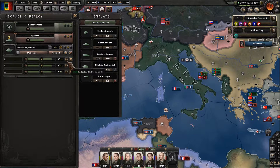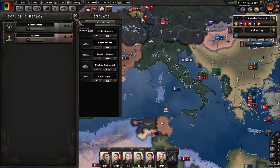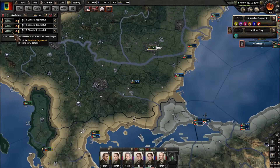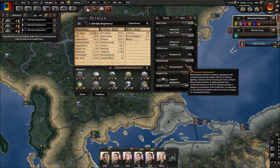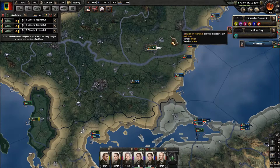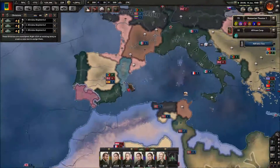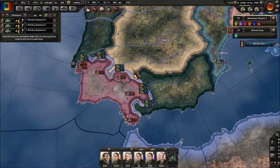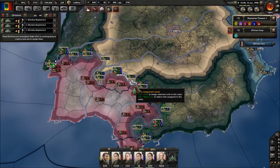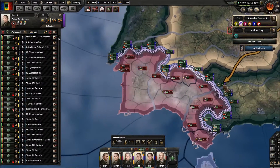We are also recruiting our new tank divisions here, so I'm going to go ahead and pop those guys out and cancel the production. We have for these guys a little bit of artillery, a little bit of infantry equipment, and modern tanks — 400. So these three tank divisions, where are you needed? Down here — I'm going to assign you to Purple Group. Lisbon has actually been taken, which is awesome.